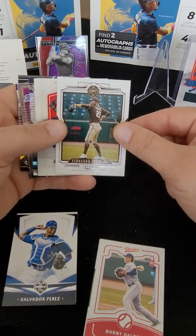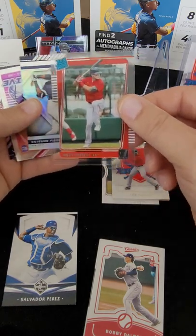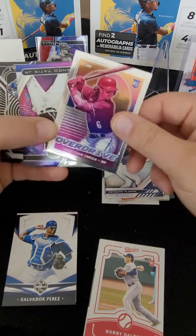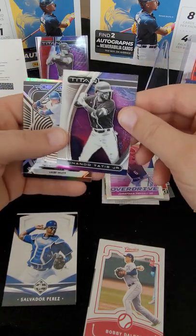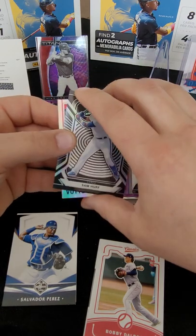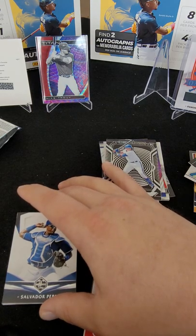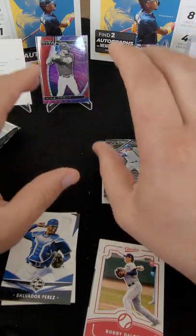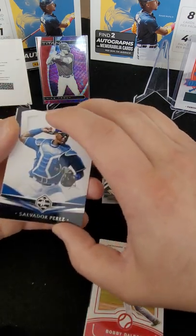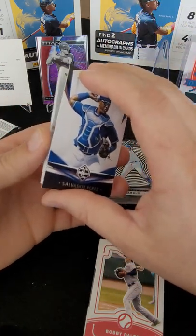Fernando Tatis Legacy, JD Martinez, Bobby Dalbeck in the Rated Rookie, Estevan Florial XR Overdrive, Jonathan India — there's a good one. Fernando Tatis Jr. in the Titan. Sam Huff in the Obsidian and Joey Votto in the Elite. Just so you guys know — anything you don't want to see in the breaks like me showing the autos off-camera doesn't have to happen. If you guys are buying into the box, everything will be legit.